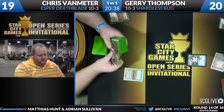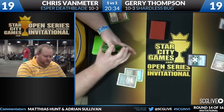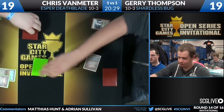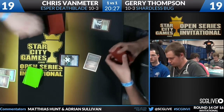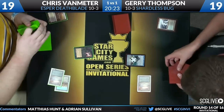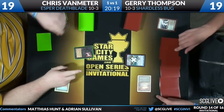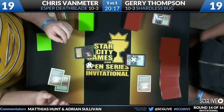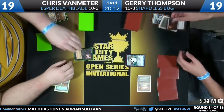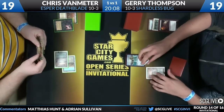Turn one: Ancestral Visions suspended from Jerry Thompson. Turn two: Chris Van Meter lays a second land giving access to all three colors. Van Meter's on six cards and already down two cards on Jerry, and when that Ancestral Visions comes in, he'll be down at least four. He probably wishes he had a Dark Confidant committed to the board, but goes with a Hymn to Turok.